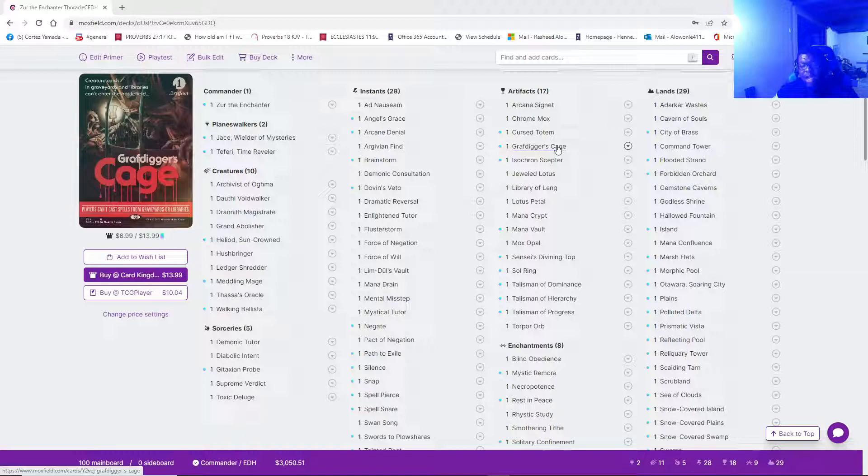If it's your turn, you untap and Zur is on the battlefield — you always proceed to combat first with Zur, to act like you have things in hand to counter, bounce, or deal with threats. That makes your opponents hesitant to do something or even test your bluff. Then main phase two, that's when you can play your other cards out. But you still want to hold up some mana to always present that illusion that you will always have something, because this is a high-level Magic game.